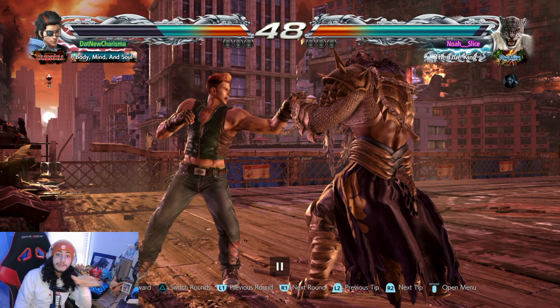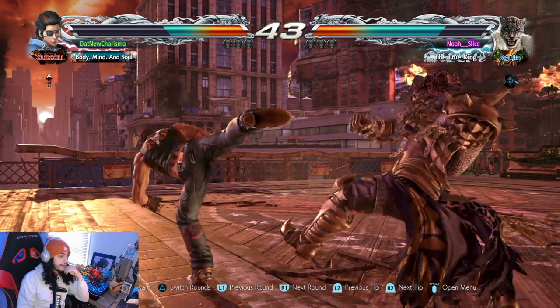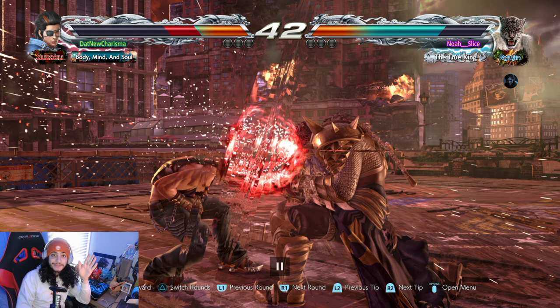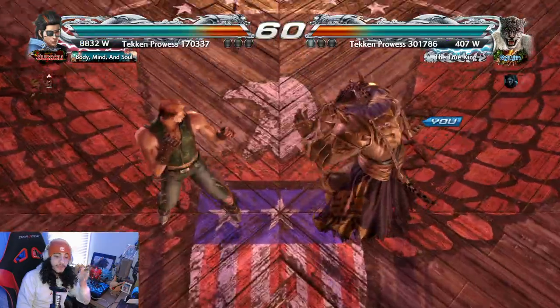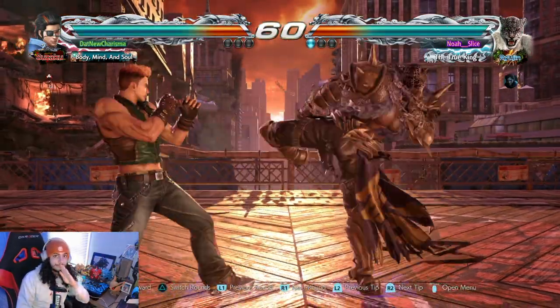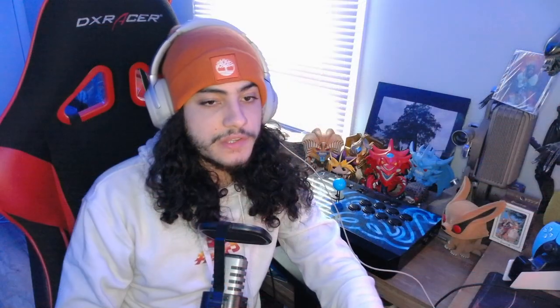We're gonna take a step back — it's kind of his turn now. And already it's happening. Space out your opponent and catch the whiff punishments. In this case, Armor King's back 1,2 is a great ranged attack — surprisingly great for a punish, it's like 32 damage. Plus frames. Tombstone. Round one — if you play King or Armor King, please use those grabs, especially in ranked.